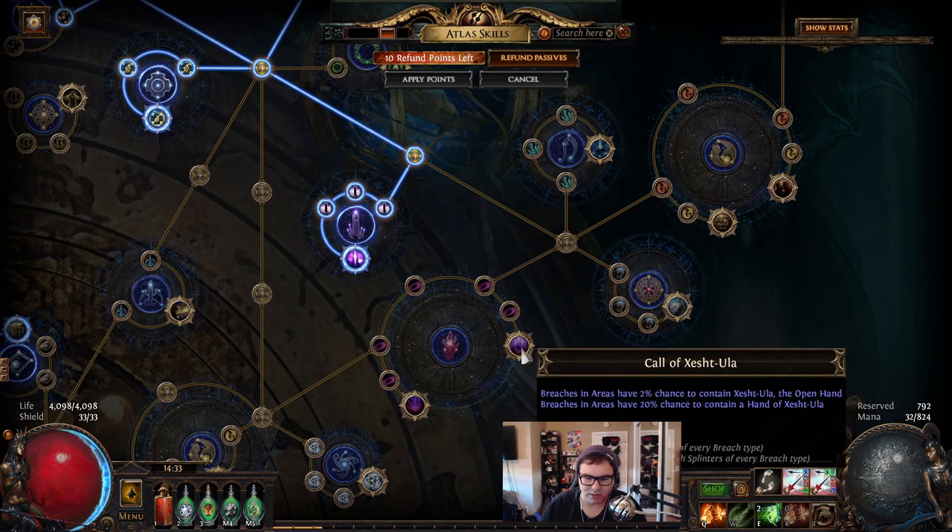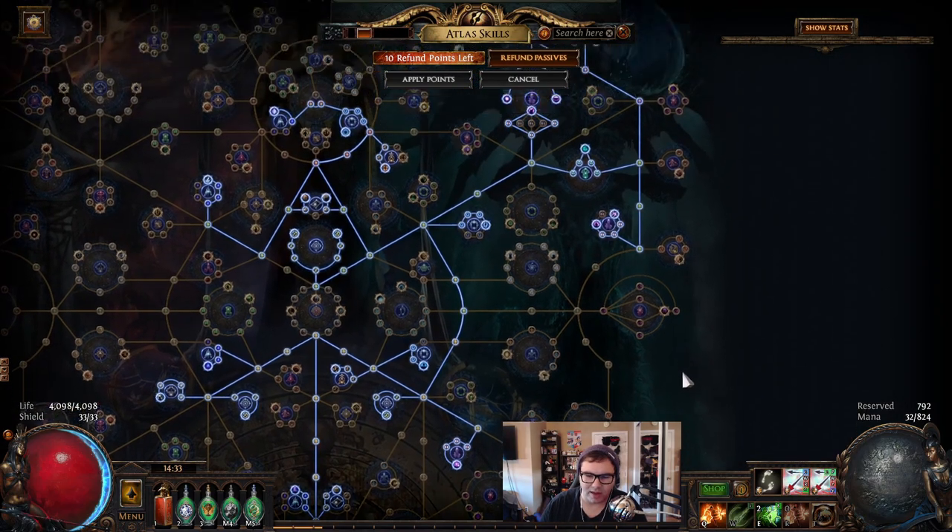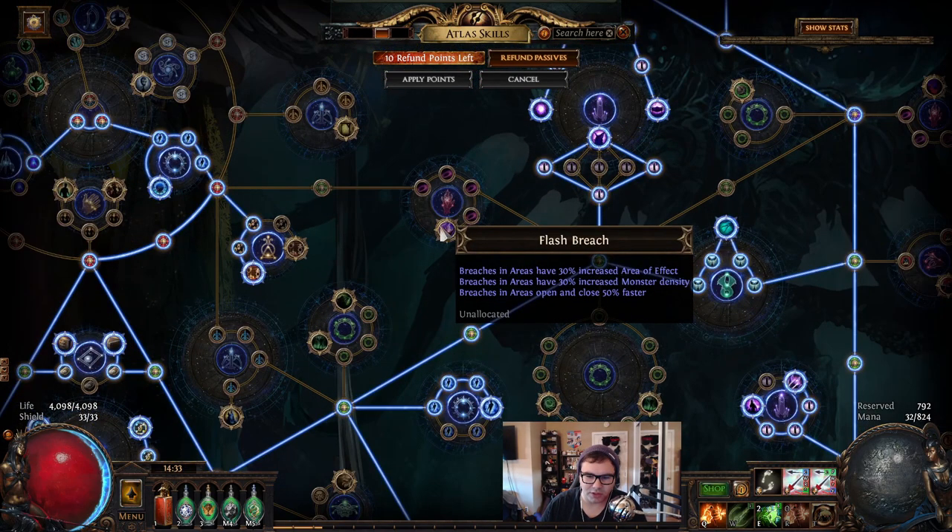The additional chance to contain a breach node is pretty good. But the node for chance to contain a hand is pretty bad because the chance is so low, and then you get breach stones of every type but the odds just aren't the greatest. People have tested this in the past and it's not the best node, so I didn't feel like going for anything else except Flash Breach.